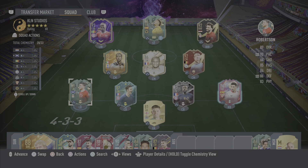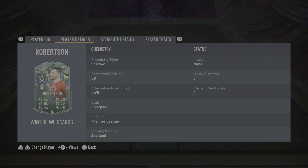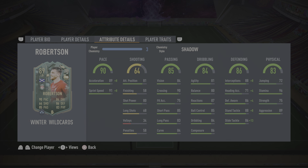Heading into the player bio, I picked him up for 300k which was very expensive. Of course now he is a lot cheaper, but I picked him up on Saturday so he would have been expensive. He is 5 foot 10 tall, high work rates, left foot primarily, but he does have 5-star skill moves which makes the card very fun to use, and he does unfortunately still have that 2-star weak foot.